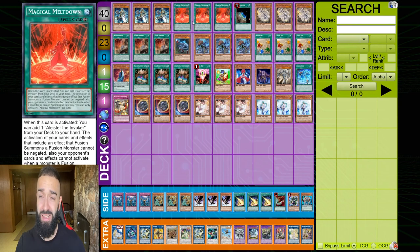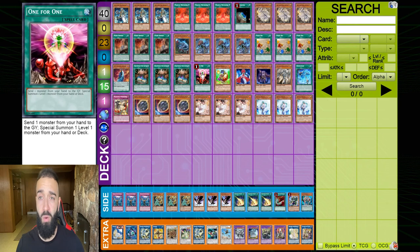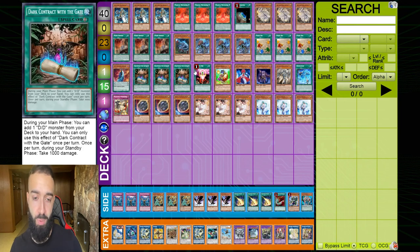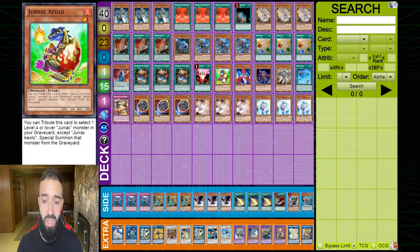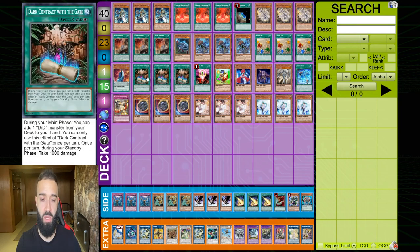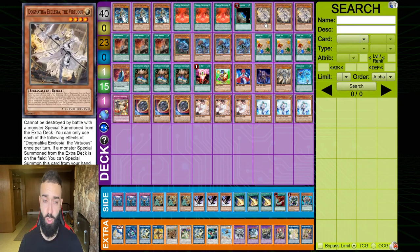That makes Fossil Dig plus Oviraptor a one-card full Needle Fiber combo, ending on Herald — you draw one and your opponent discards one. With Ecclesia and hand traps, your opponent can't beat it. Typically Invoked decks only have 13 cards that are good to draw, but here you have 25 cards that are all combo starters. Kepler and Contract work the same as Misc and Oviraptor — if you don't hard-draw Alistair, you search Kepler or use One for One.